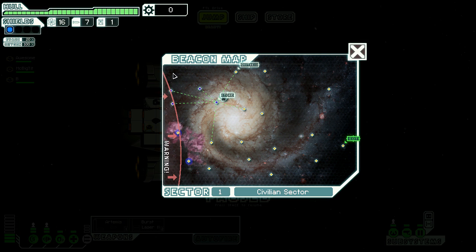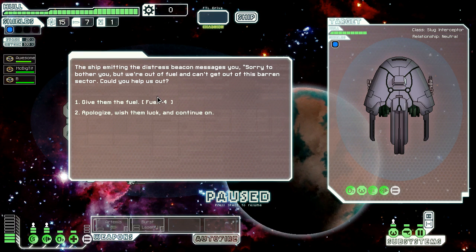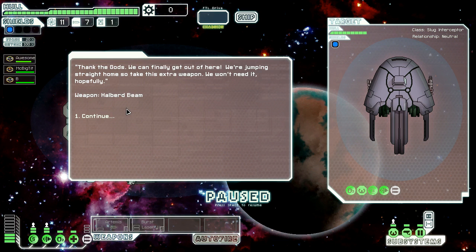Okay, so there's the Rebel Fleet — I don't want to go back there because I'll get my face crushed. There are some unexplored locations we never went to, and we can't go back because of the fleet. The fleet will pursue you slower through those apparently. But there's a distress beacon up here — I guess I'll go check out the distress beacon. The ship emitting the distress beacon messages you: 'Sorry to bother, but we're out of fuel and we can't get out of this barren sector — could you help us out?' It's a slug interceptor. I guess I'll help him out. You're welcome. 'Thank the gods we can finally get out of here — we're jumping straight home, so take this extra weapon, we won't need it.' We got a halberd beam for it.